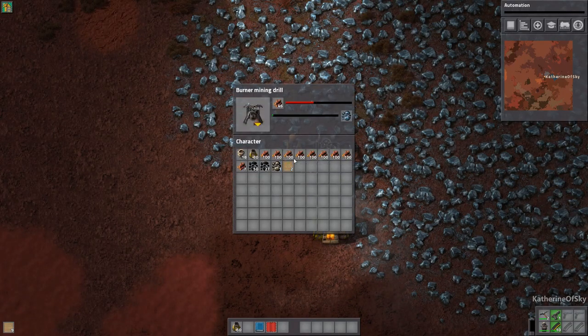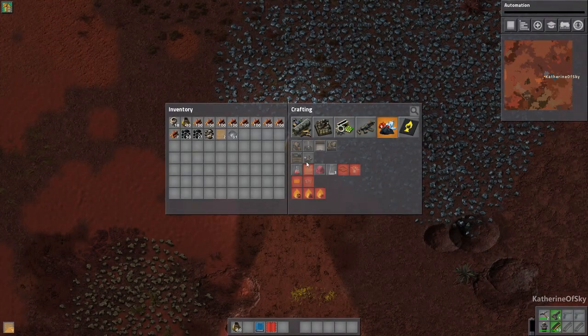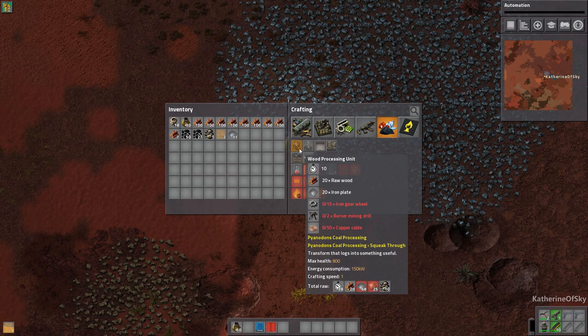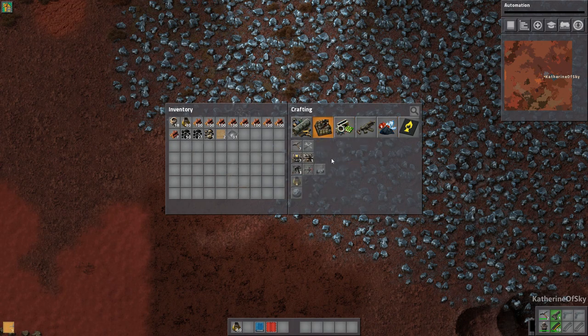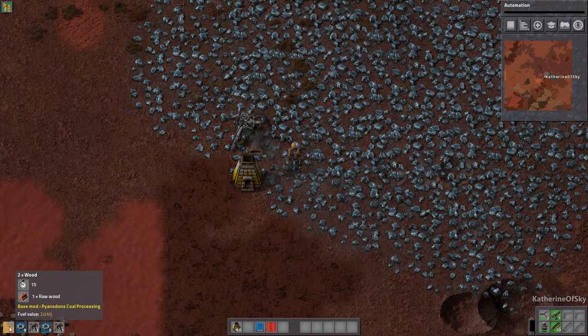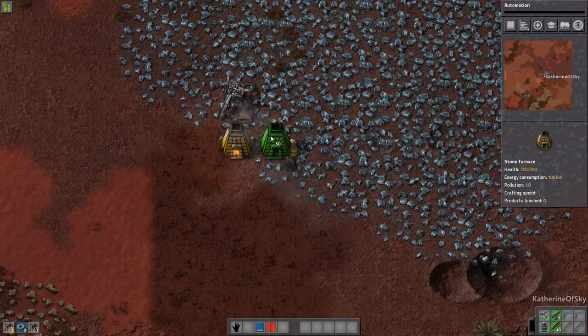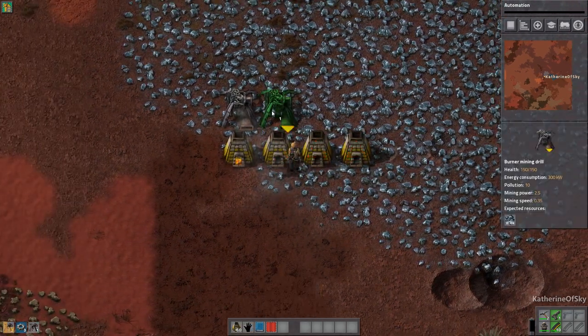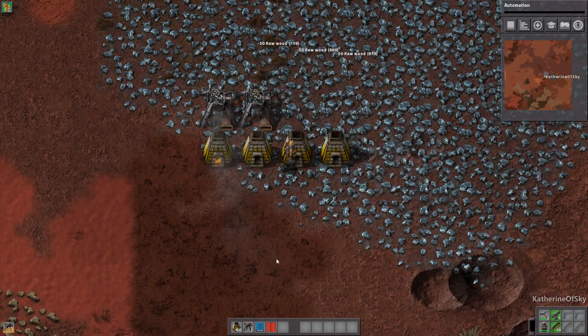I think it's because the mod author really wants you to use some of their items — like, for example, there's a wood processing unit that makes it a lot faster. But I find that very annoying. I'm going to make another one of these. Get rid of this wood. Make four of these — one, two, three, four. And then we're going to make these guys go on coal.